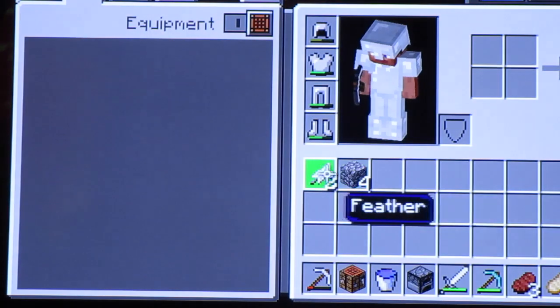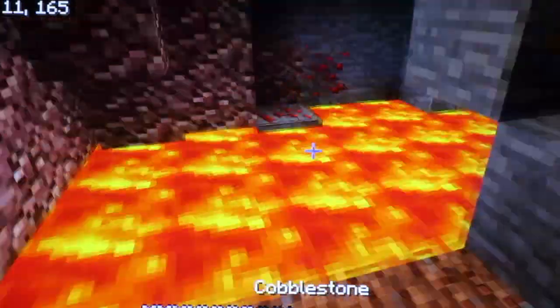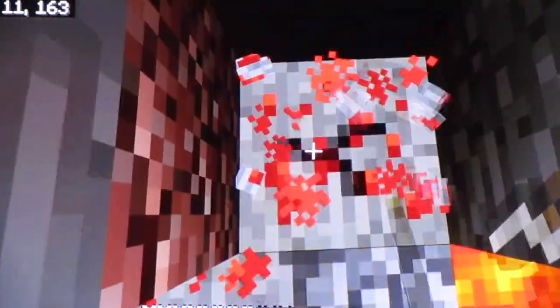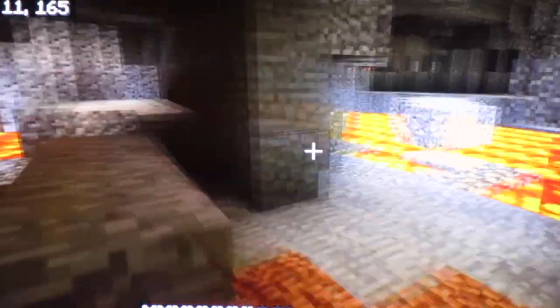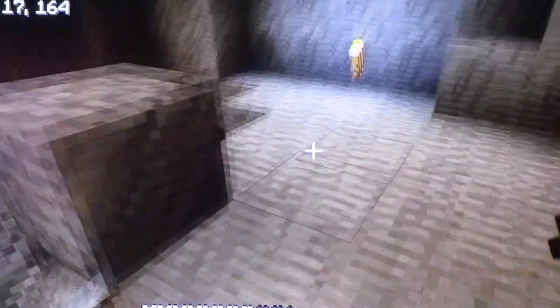We are going to use this cobblestone to build over here, and we are going to get this redstone. We made obsidian because we were on fire and needed some water. We are going to get iron — that is our main objective — and then cobblestone. So that's mainly what we are going to be doing.